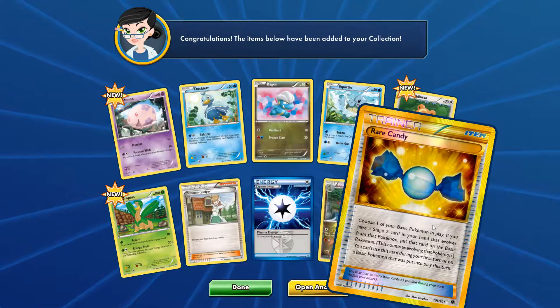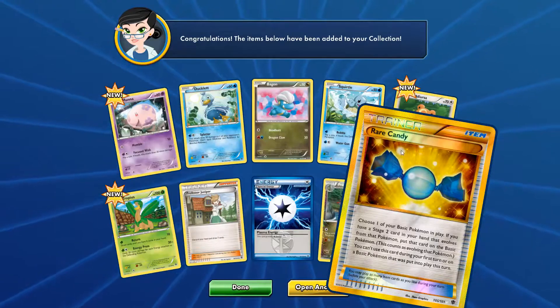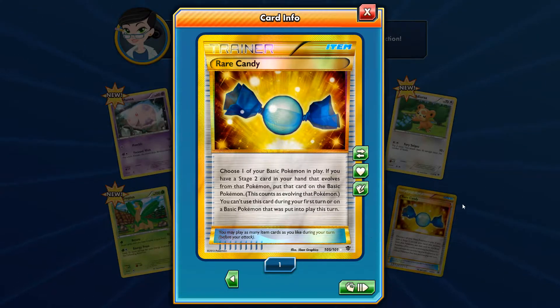A secret rare? Mate, I wish these were real. I wish these were real. Rare Candy - secret rare. So it is 105 out of 101. Choose one of your basic Pokémon in play. If you have a Stage 2 card in your hand that evolves from that Pokémon, put that card on the basic Pokémon. This counts as evolving that Pokémon. You can't use this card during your first turn or on a basic Pokémon that was put into play this turn. Sick!